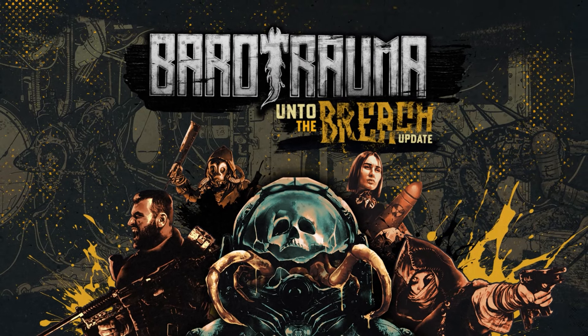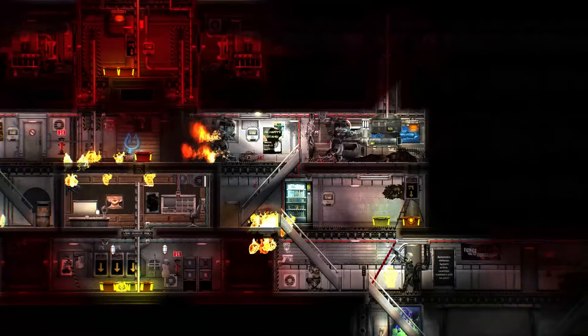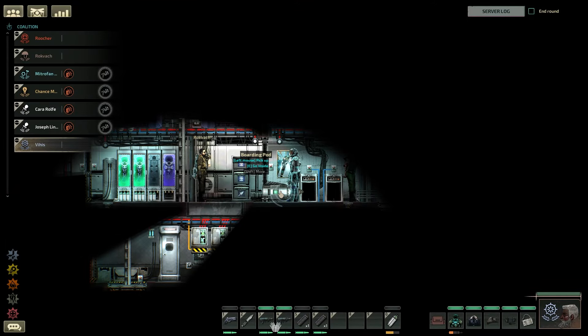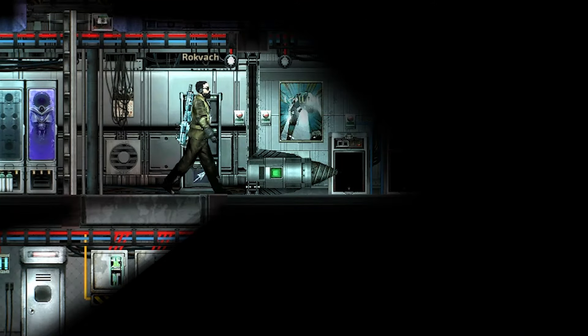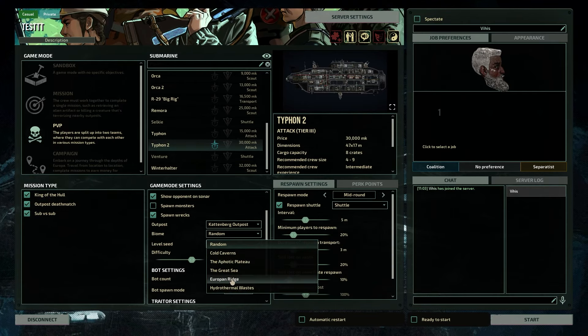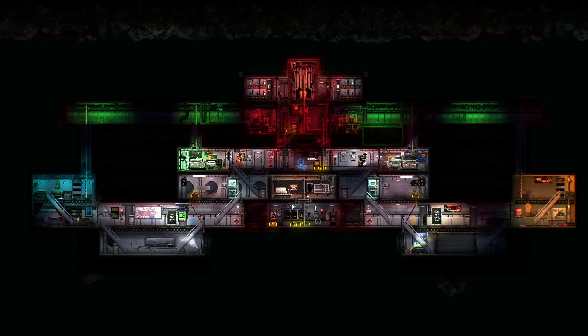In the Under the Breach update, Barotrauma delves even deeper into working together against other players. Gather your crew and face the opposing team in several new player versus player scenarios. Customize your PvP round to suit your tastes — adjust wind conditions, monster spawns, and more, then choose where you want to do battle.